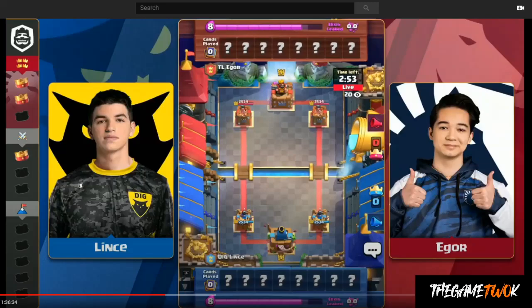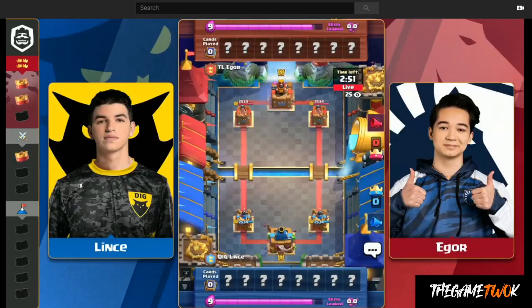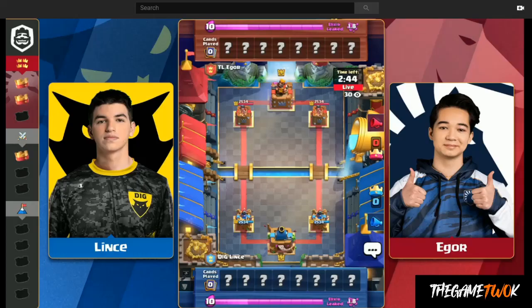This is game number two, and it featured Three Musketeers and Royal Hogs — a lineup that has started to emerge as a very viable option, not just in pro-level play, but in ladder, Classic Challenges, and Grand Challenges. It was being used by Igor. Lince used Minor Triple Spell with Giant, which was fascinating. So let's get into it.